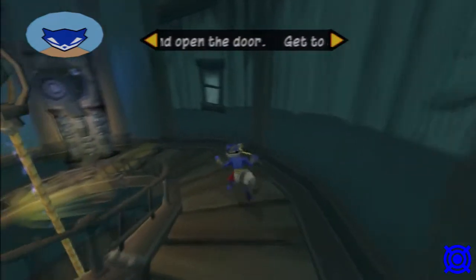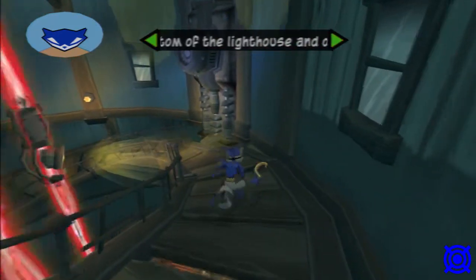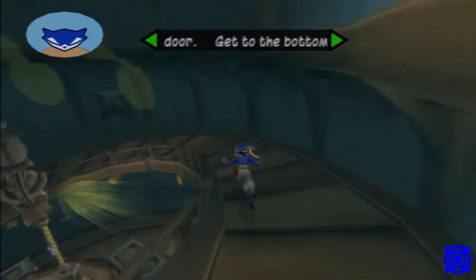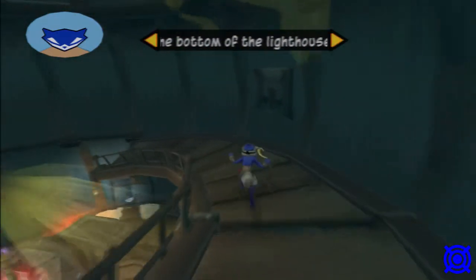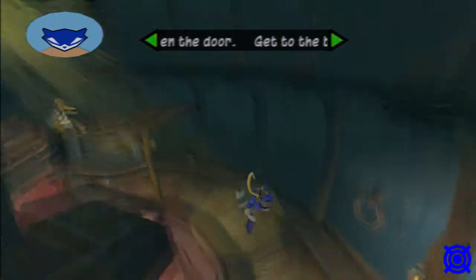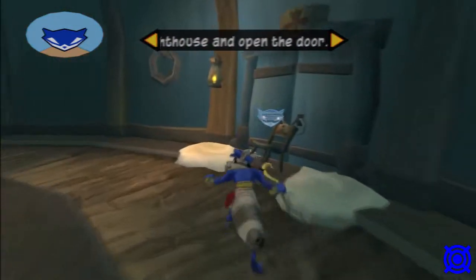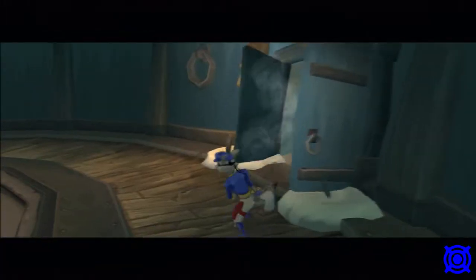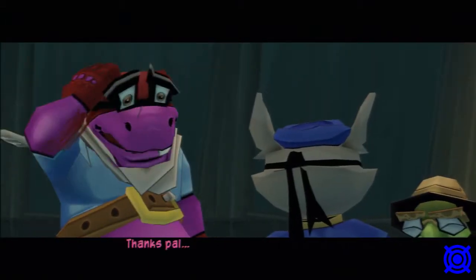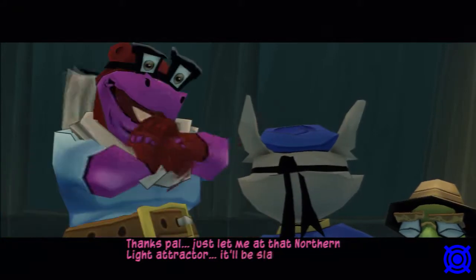We can't climb down that way because this thing will destroy us. But what we could do is just keep running around this way. This feels very Wind Waker-y to me. Okay, I feel unsafe here. You can just open this. Just let me at that Northern Light Attractor — it'll be slag in minutes.